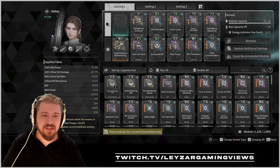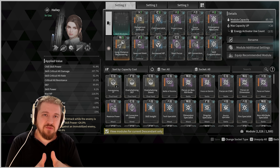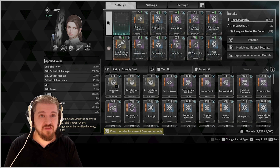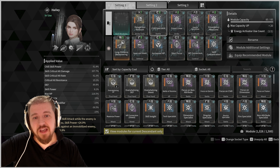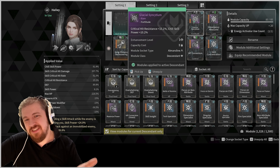The actual build will be looking something like this. Here's the deal — you don't need to stick 100% to the guidelines that I offer you, but if you want a whole lot of damage and a bit of survivability as well, something like this will definitely suffice: Dangerous Ambush, Chill Specialist, Front Lines, Glacial Syncytium.